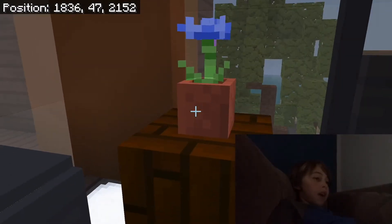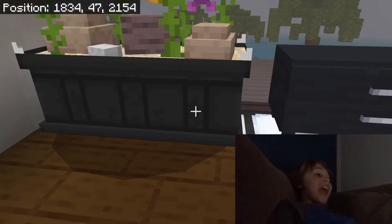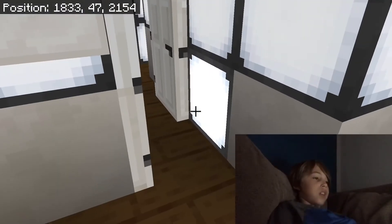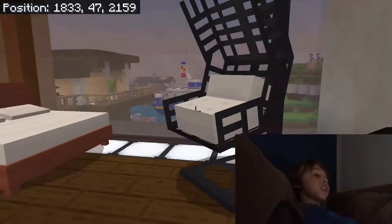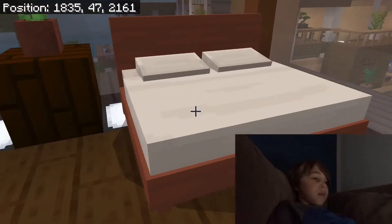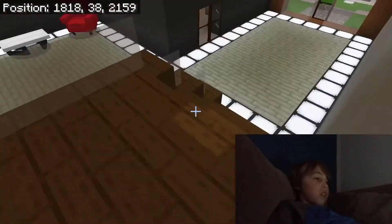I put dark oak planks with a flower pot and a little flower beside the bed. They also have working dressers now — I complained about them not working in Millionaire Mansions 1, but now they do. There's even an aquarium, which is insane. The guest bedroom has a swinging chair that actually swings, a regular bed, and a flower pot with a flower — same style.